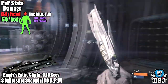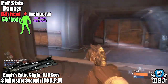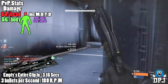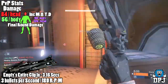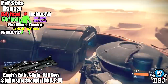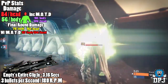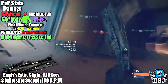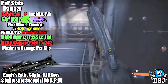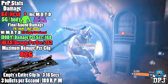That easily makes the Thorn a two-shot kill. With Final Round and Mark of the Devourer it does 117 to the body and 154 to the head — absolute massive damage. Damage per second without Mark of the Devourer is 168 to the body and 252 to the head, and it reloads in three seconds. The Thorn also has incredible range and great stability, easily allowing it to compete with scout rifles and sniper rifles across the map, which really shouldn't be the case.